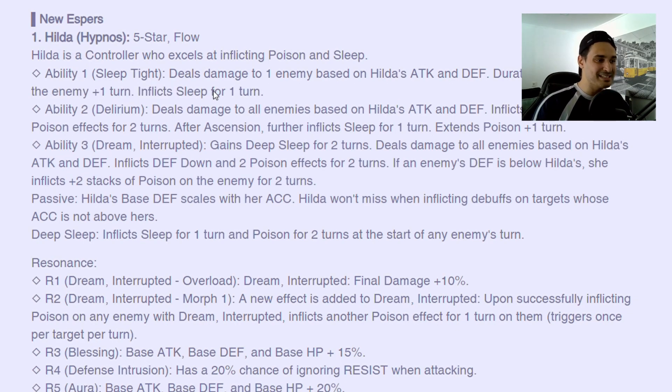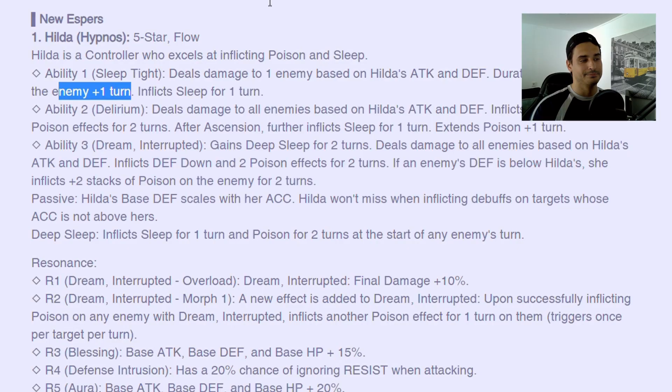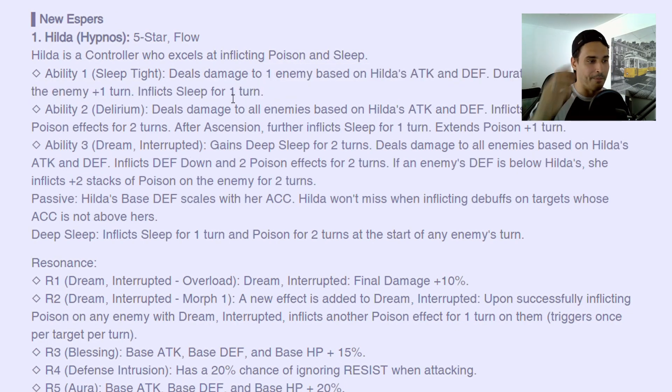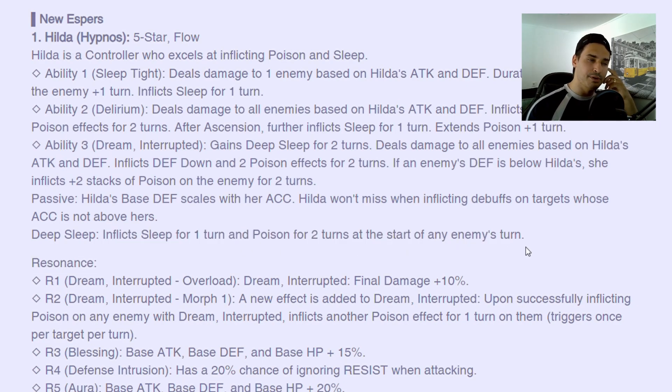This skill will always increase debuff duration by one and will always inflict sleep for one turn while she has the deep sleep. Deep sleep also inflicts sleep for one turn and poison for two turns at the start of an enemy's turn.